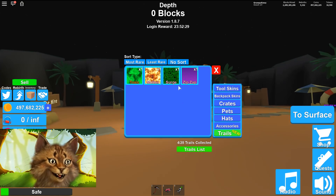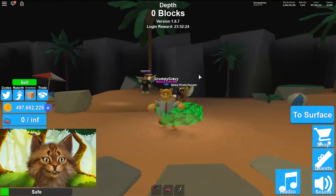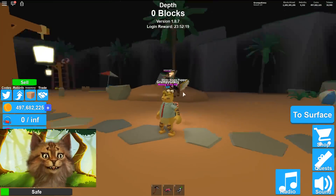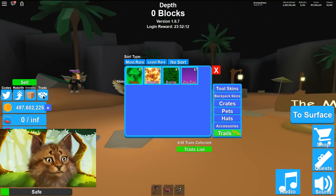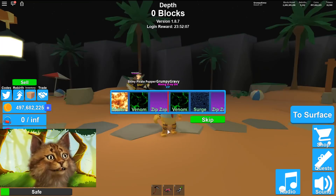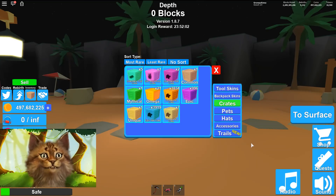I'm guessing in the next update they'll add trails for pets. That would make sense because we have hats, and they added hats for pets — so next it would be trails for pets. It would literally be perfect if they do that. We keep getting mythicals from the legendary crates, it's crazy.